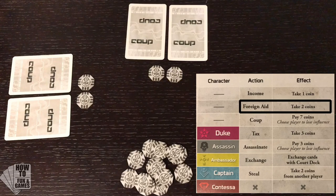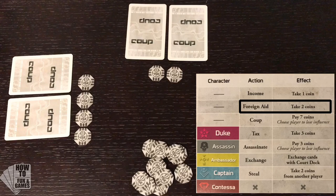If a player takes foreign aid, they get two coins from the Treasury. However, another player might block that action. We'll talk more about blocking in a minute.